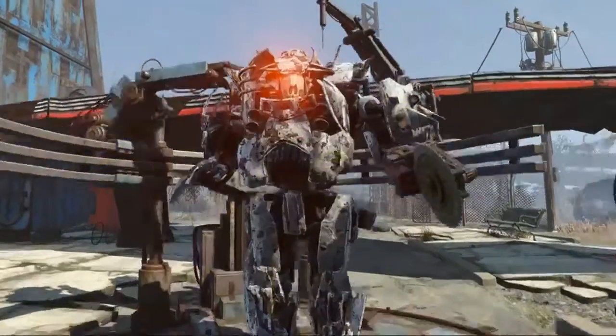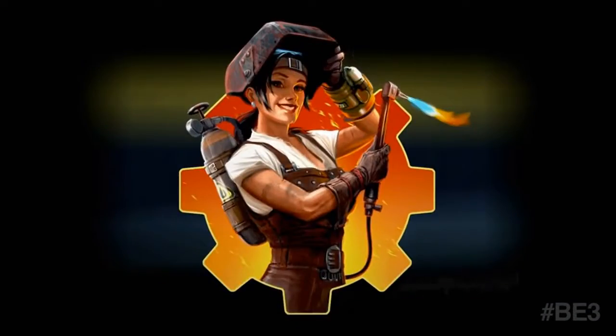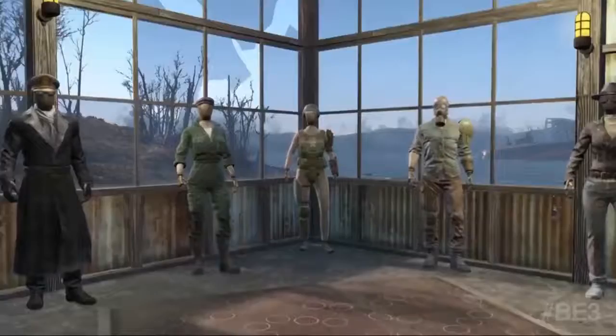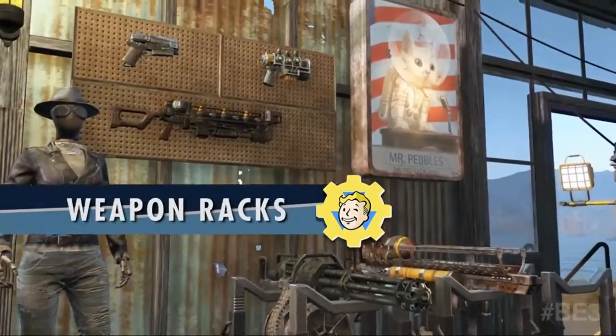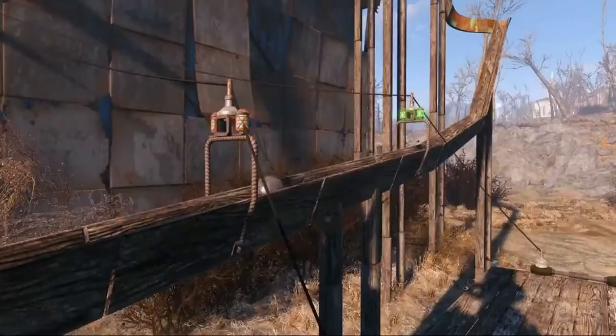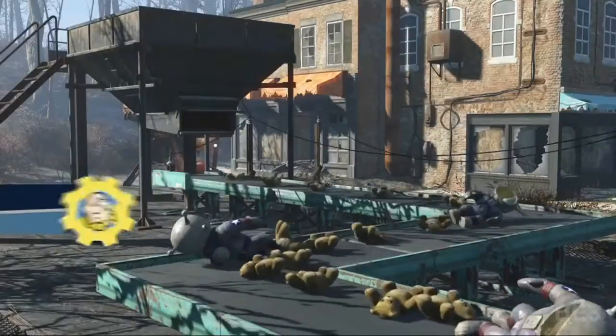Todd Howard launched us into some upcoming content for Fallout 4. Add-on 4, called Contraptions Workshop, will add to the already expansive construction and customization possibilities in Fallout 4, adding features like elevators, weapon and armor racks, track kits, sorting machines, and conveyor belts.